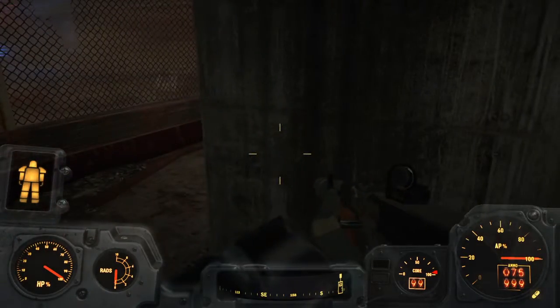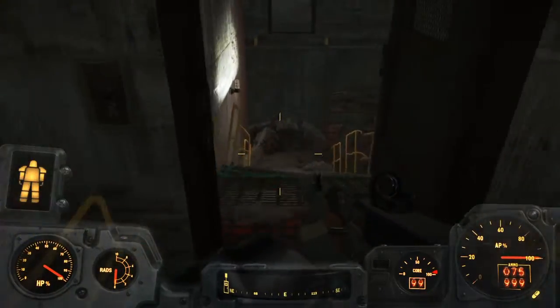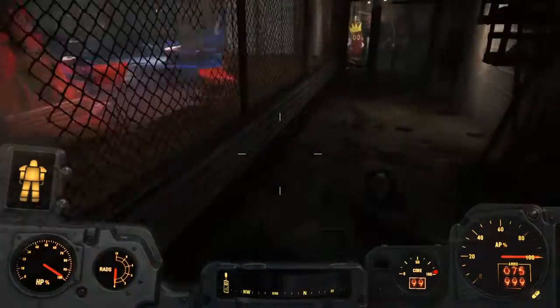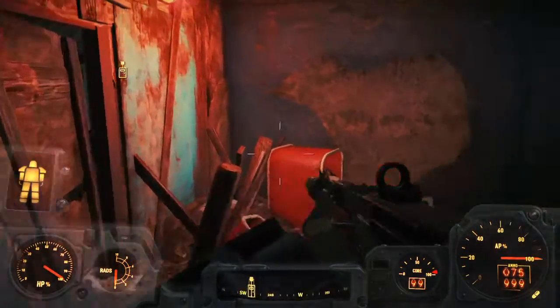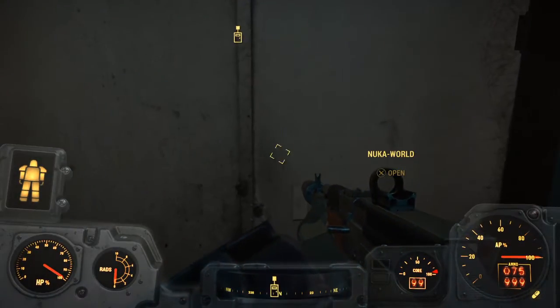Maybe having to reload the game again from our auto-save might allow us to trigger the next encounter — maybe it treats it as a fresh load since we reloaded. The game dropped and I don't know what to expect. If the alarm triggers, that itself might help. But no alarm — we didn't trigger any alarm this time. So I guess we just need to go to the Commonwealth.